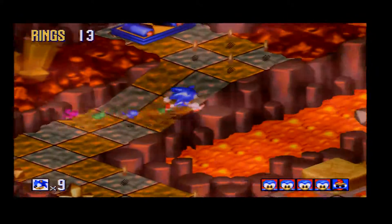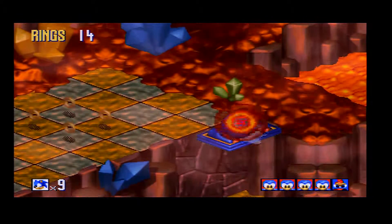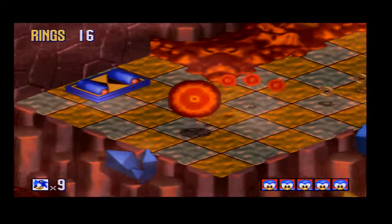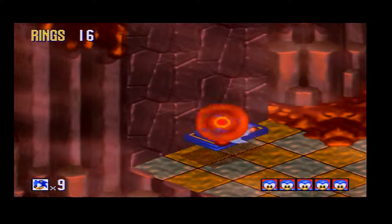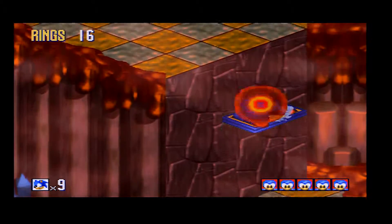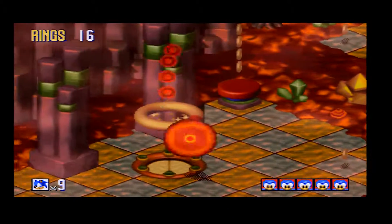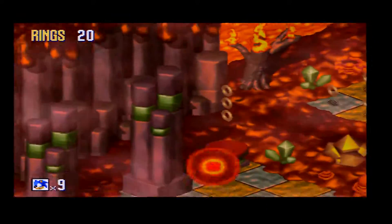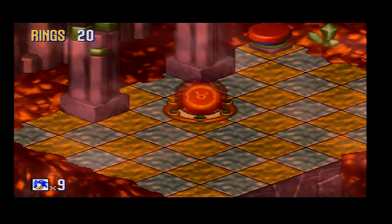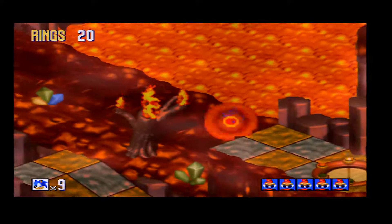If an enemy hits a flicky themselves, the flicky will detach from Sonic and they will start wandering about on their own. So if enemies hit the flickies, you can start getting annoyed. Trust me, getting a shield makes things so much easier, because with a shield, even if the flickies get hit, they will just sort of stay with Sonic and relax. And if you have a shield, basically only Sonic will be able to get hit by an enemy.